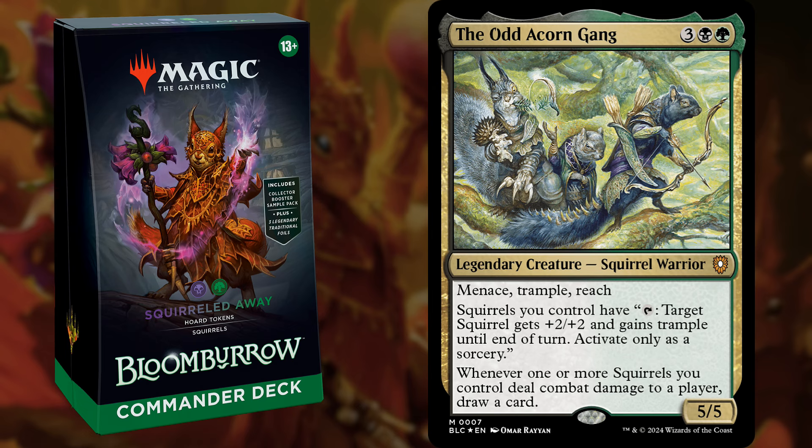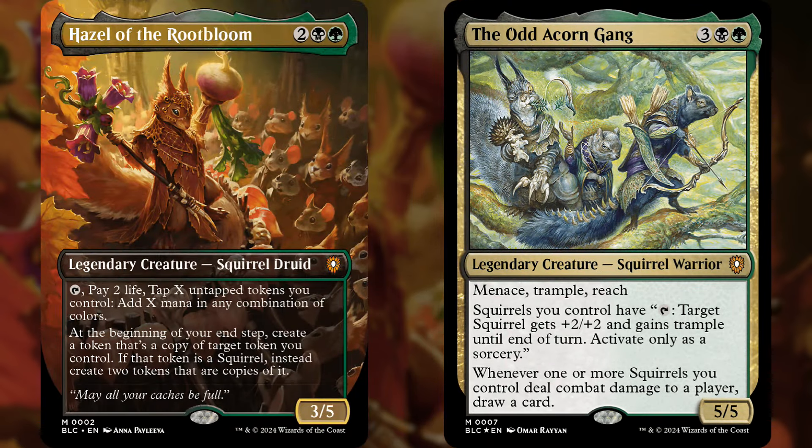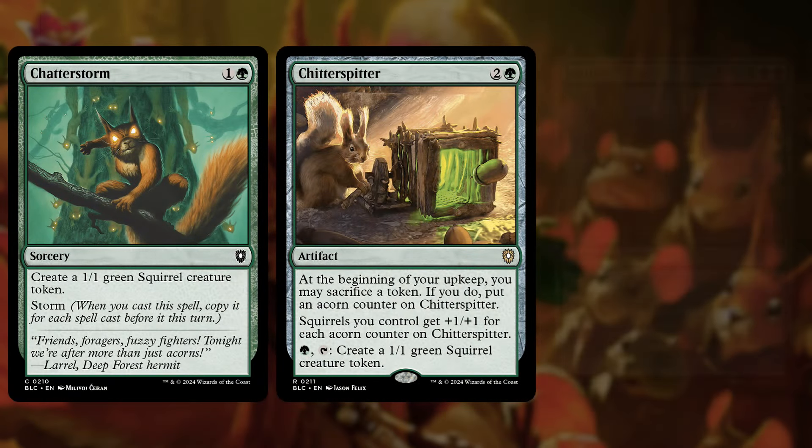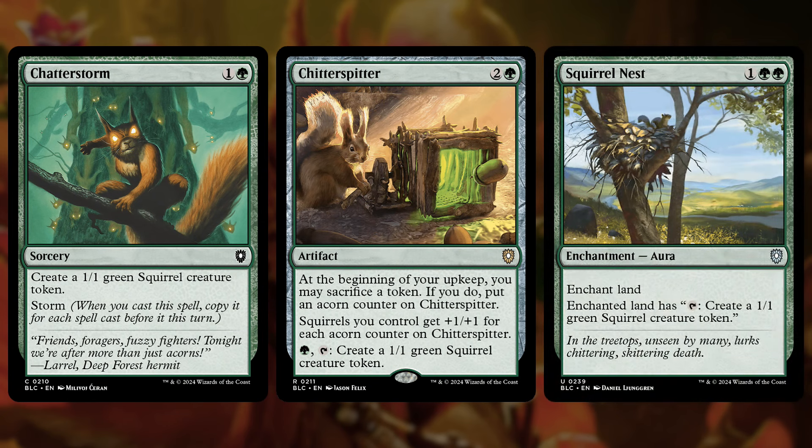The alternate commander is the Odd Acorn Gang, a 5-mana 5/5 with menace, trample, and reach that will allow squirrels to tap to give a creature +2/+2 and trample, and then whenever one or more squirrels hit a player you get to draw a card. But regardless of which commander you use — I would probably use Hazel — tokens are what we're doing. This deck is filled with squirrel token producers like Chatterstorm, Chitter Spitter, and Squirrel Nest. The first makes a 1/1 with storm, and the other two can just make tokens every single turn, which with your commander is basically three 1/1s per turn.